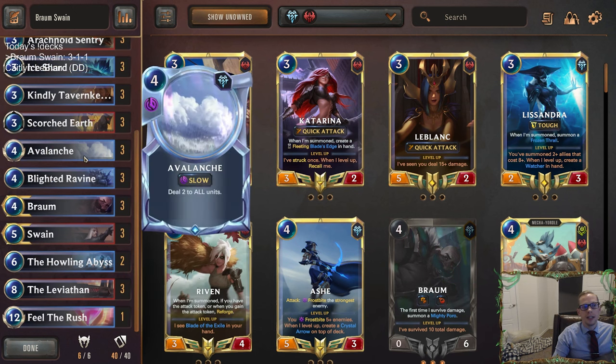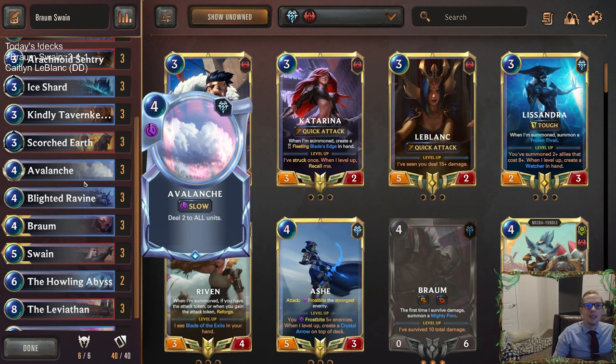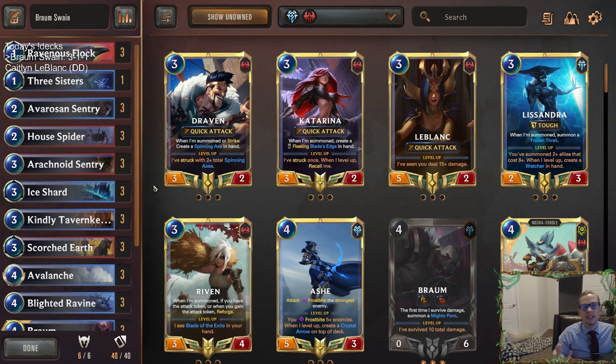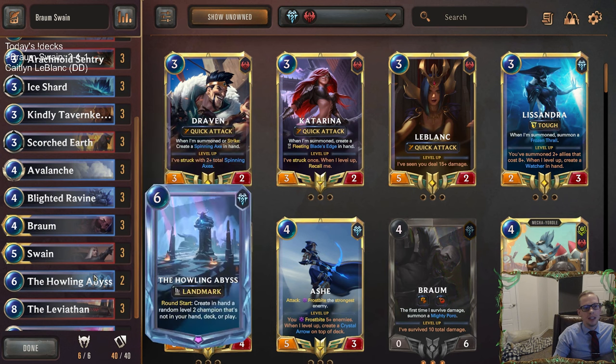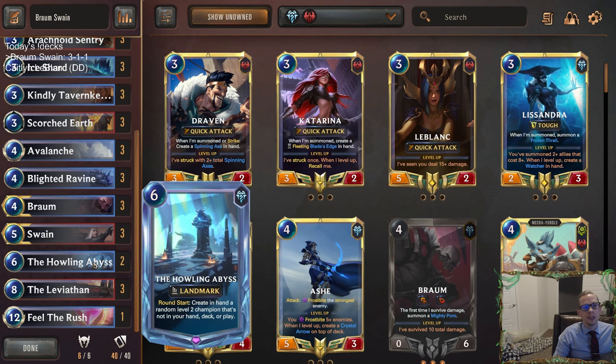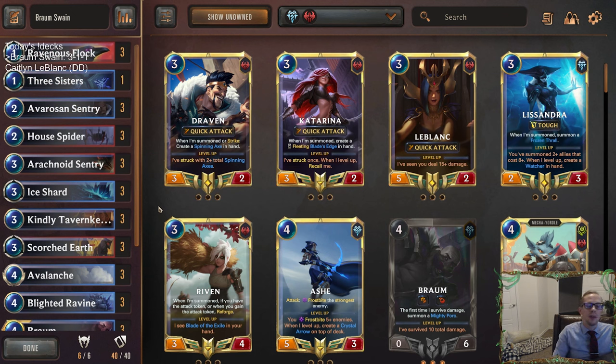If you like playing control decks, if you like these AoE control decks like this, these are easier decks to play also. It's not too difficult to play Avalanche — you don't really mess up Avalanche. They just play units, you play Avalanche. When you play a deck that has tons of created cards and tons of decisions, those are definitely more difficult control decks. This one is kind of easy — they play their units, you play your Avalanche. So it's a little bit easier deck to play while still being a control deck. If you want something like that, give Braum Swain a try.